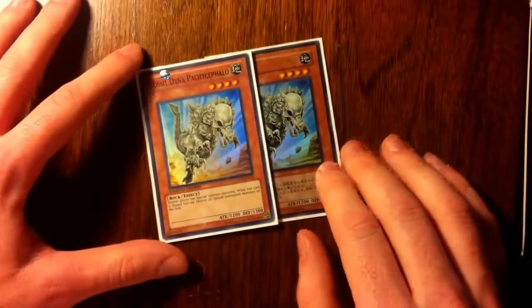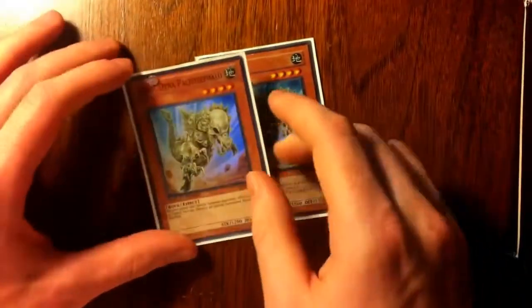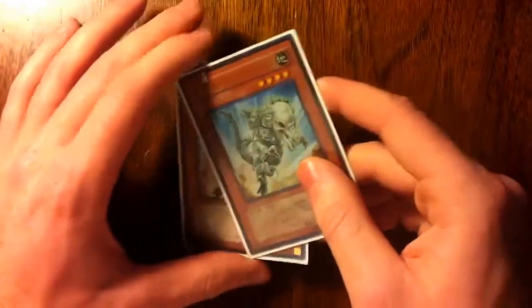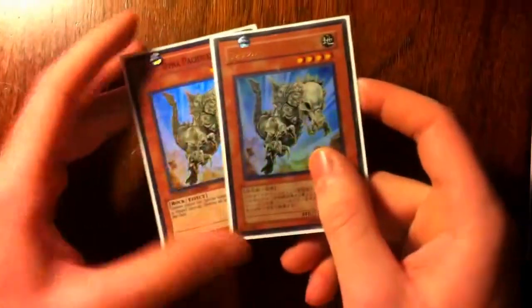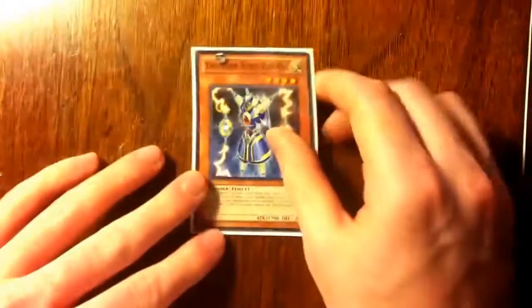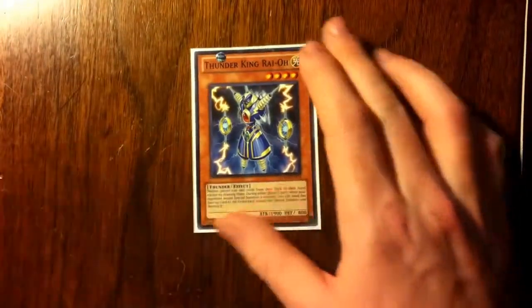Next, because this is an anti-meta deck, two Vanity's Fiend. Can't pronounce that last part of the name, but you know what I mean — False Odina. Stops special summoning, and when Rabbit and Thunderbird come back, it doesn't count as special summoning, so both of these guys don't get affected. We also have a Thunder King Raioh — very good, stops the extra deck, because a lot of people are using the extra deck right now.